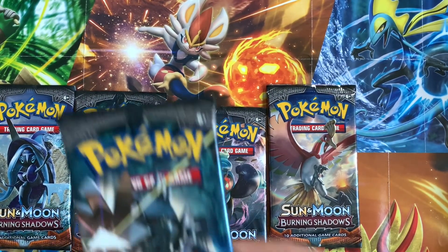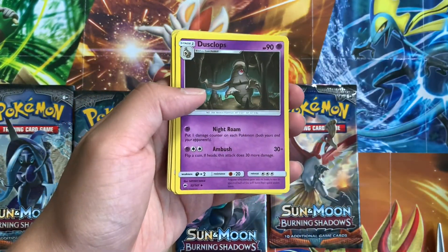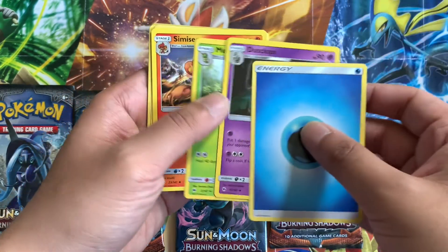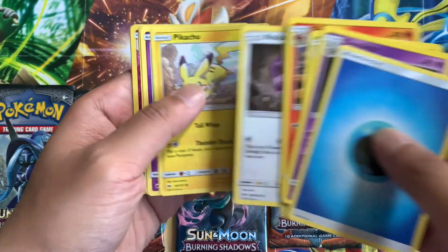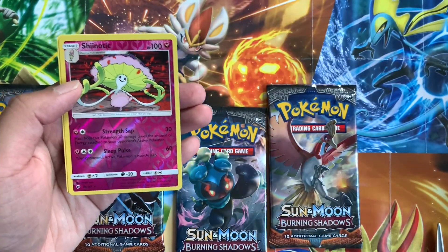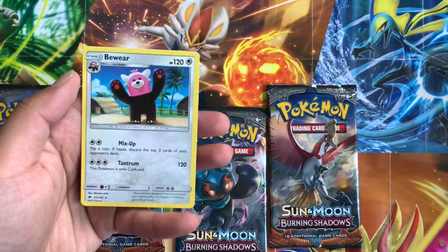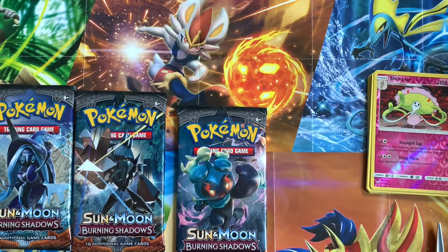Alright, so we got 5 here. Starting off with Necrozma. Start off strong. We got Water Energy, Dusclops, Metapod, Sinisear, Dewpider, Snubbull, Pikachu, Espurr, Pansage, a Shiinotic Reverse, and a Bewear. Beware of Bewear! A cool looking reverse there.